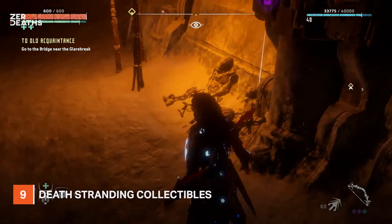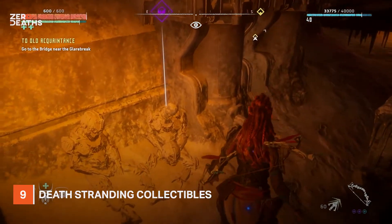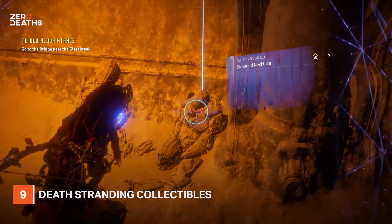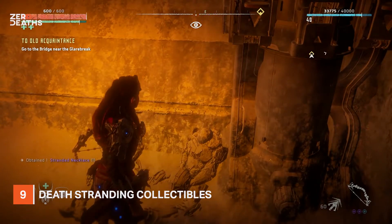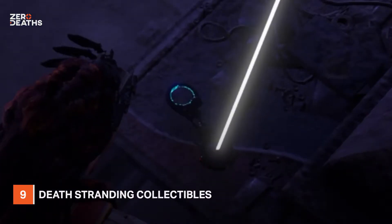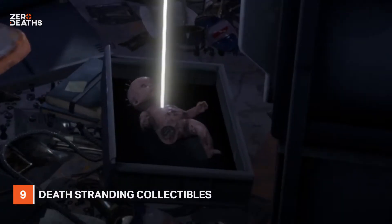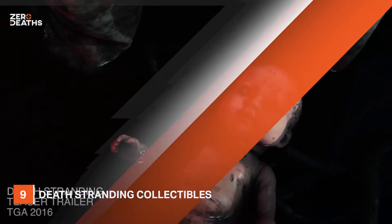Number nine: Death Stranding collectibles. Hideo Kojima's Death Stranding was a seriously anticipated game, even back in 2017, so it's interesting to see little hints of it throughout Horizon Zero Dawn. You can find the dog tags Norman Reedus' character wears, the stranded shackles — handcuffs worn by many characters throughout Death Stranding — and even a creepy disfigured doll. Not only can you find them as little easter eggs, but you can even collect them and trade them in for very rare modifications, and, well, some wet socks, which still baffle us.